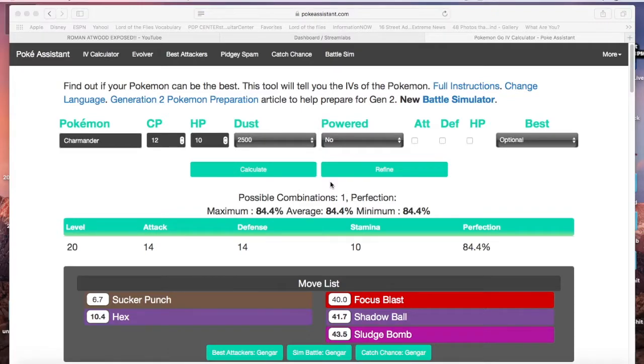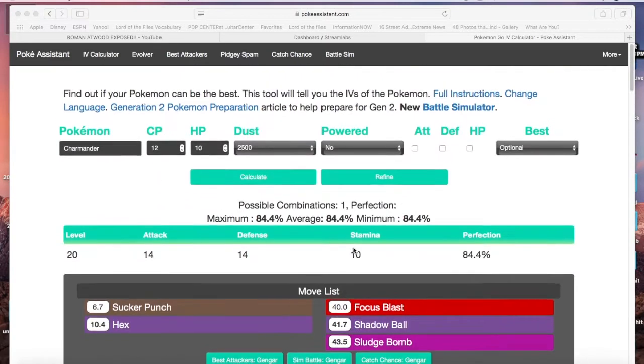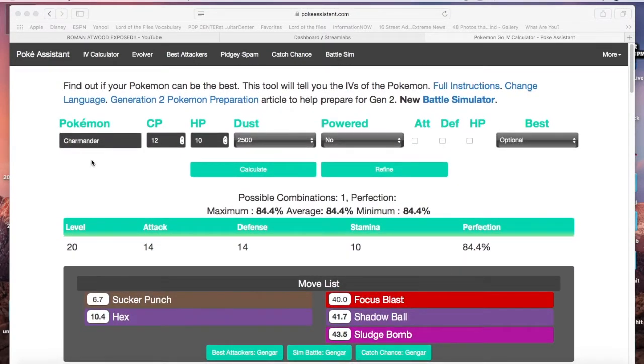Alright guys, the new Pokémon are out for Pokémon GO. You may have seen YouTubers like Alia, Vikkstar, or Lachlan put things like 'Charmander AVI' or 'Charmander 92' on their Pokémon. No one really knows what it means, but what it really stands for is Individual Value — IV. This is a calculator to tell you exactly what the IV is of your Pokémon.